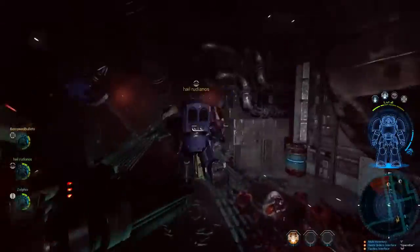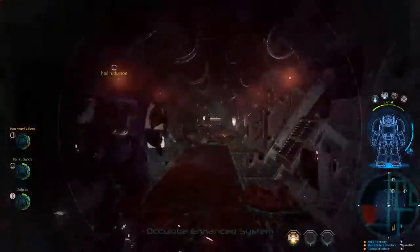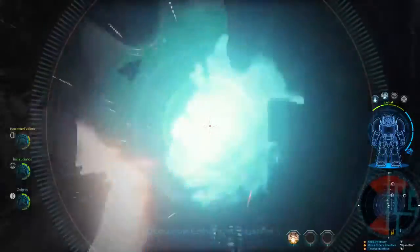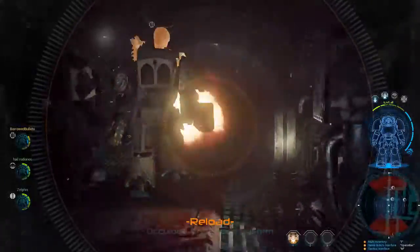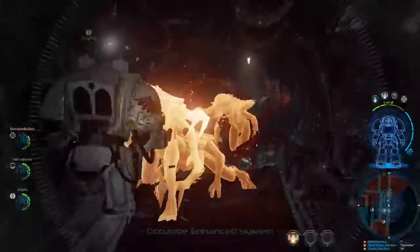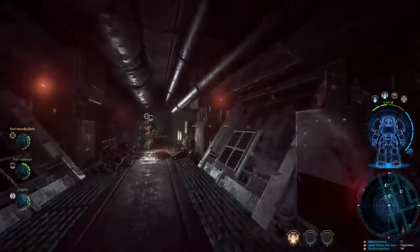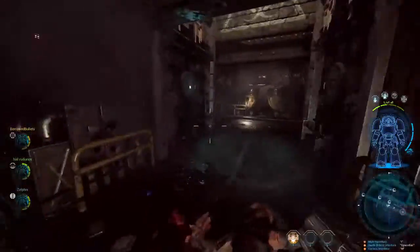Did he glitch out or is that an intentional animation? Him jumping to the side? I shot him twice and then he started like humping the ground. We're going to the next swarm — reload. Do you guys know what these Storm Bolters actually fire? Because it's intense.